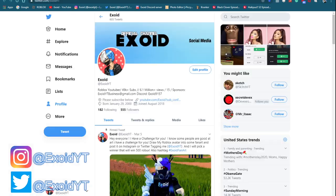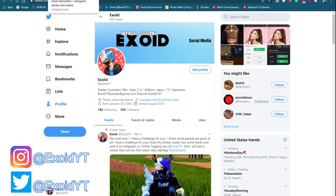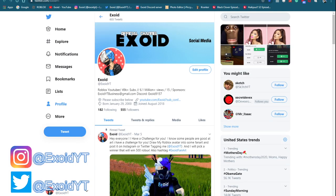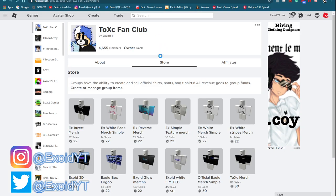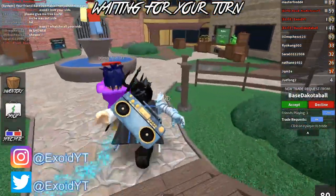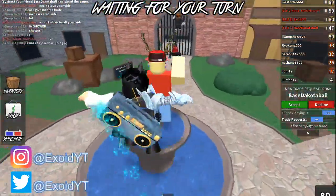Also, go ahead and check out my Instagram and my Twitter, and I'm going to be giving away even more Robux gift cards. So if you guys want some free Robux, click the link in the description or search XOYT on Instagram and Twitter. Also, go ahead and buy the merch — click the link in the description or search XOYT in groups. Buy any of this merch and I'll friend you guys. I friend 50% of the people who buy the merch, so if you guys want me to friend you, go ahead and buy the merch.